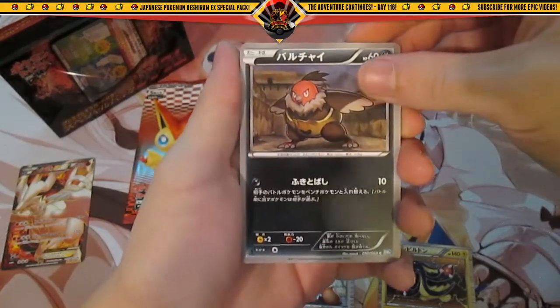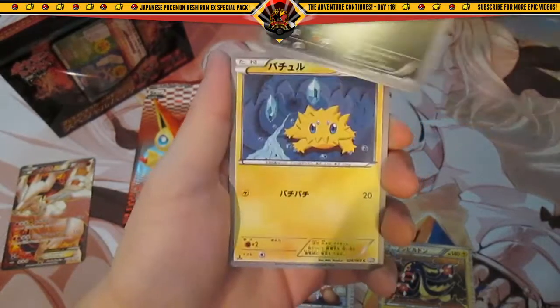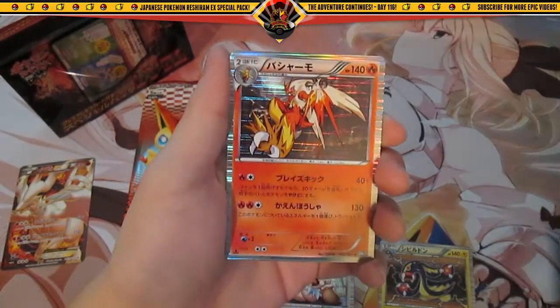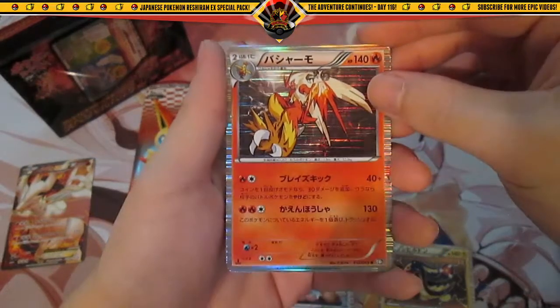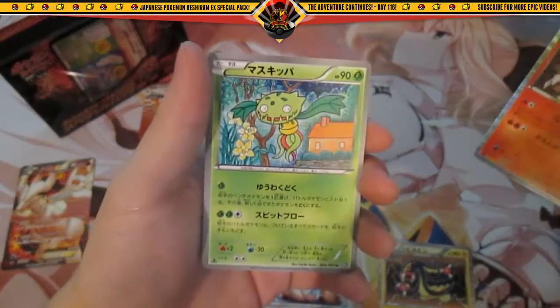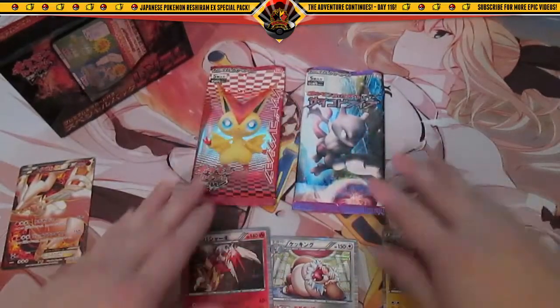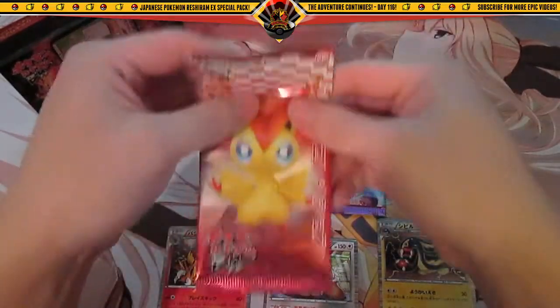Okay, we have - totally forgot your name - Joltik, Slowpoke, Hollow Blaziken, sweet, and a Carnivine. So three Hollows, hoping for an Ultra Rare. Let's save Psycho Drive for last.